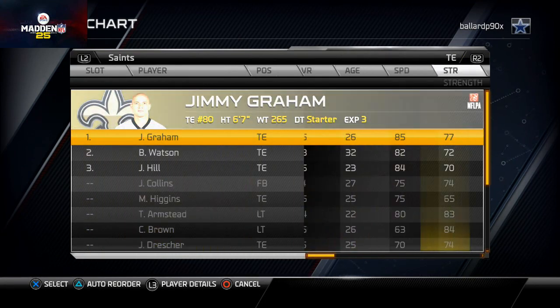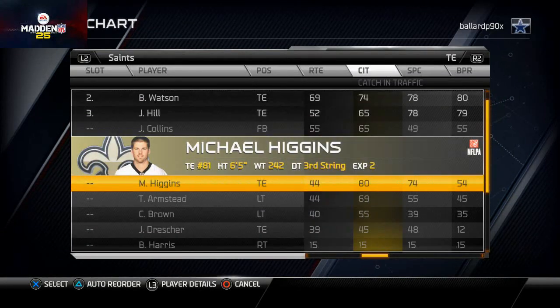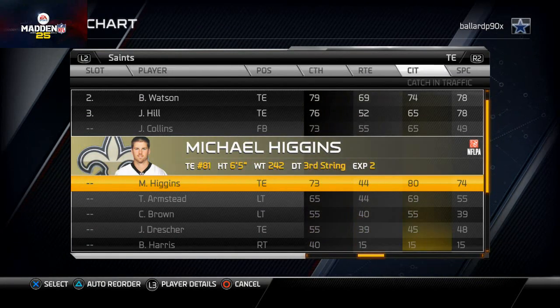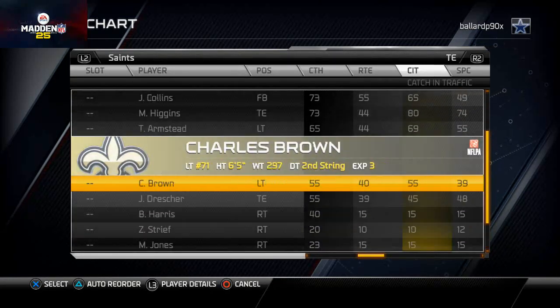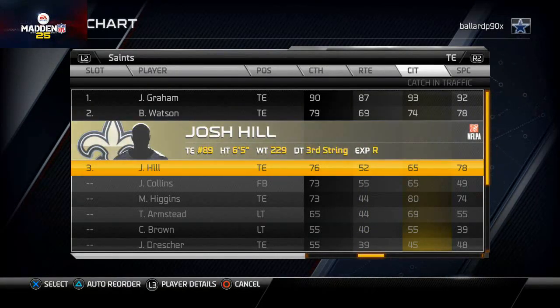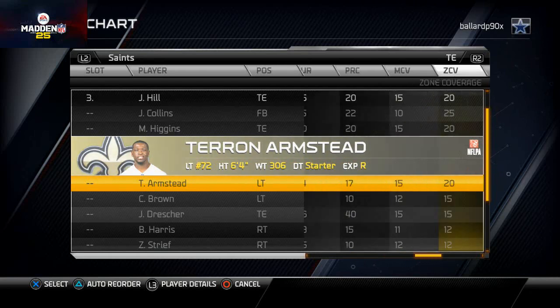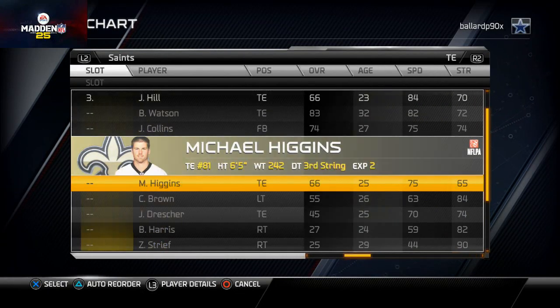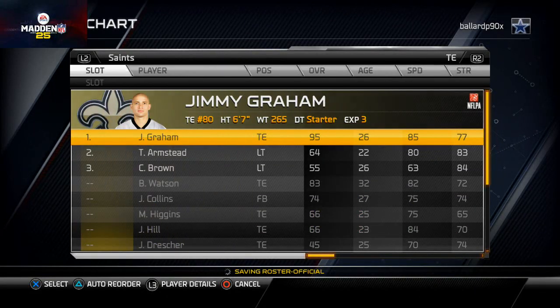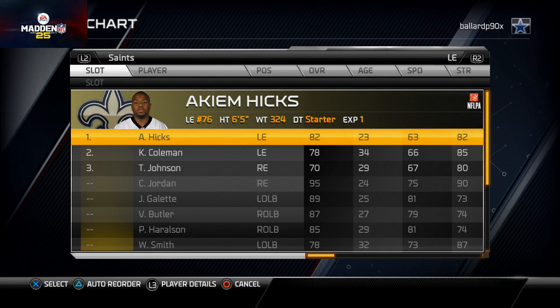At tight end, Jimmy Graham is obviously number one. Michael Higgins has 80 catch in traffic - that's actually pretty good and he's the only tight end with a solid traffic rating. Benjamin Watson has a pretty good overall but lacks catch in traffic, as does Josh Hill. So if Graham goes down: Watson, then Higgins, then Hill. For special teams I'll put in Terron Armstead and Charles Brown for their impact blocking - they're also fairly fast for Saints offensive linemen.